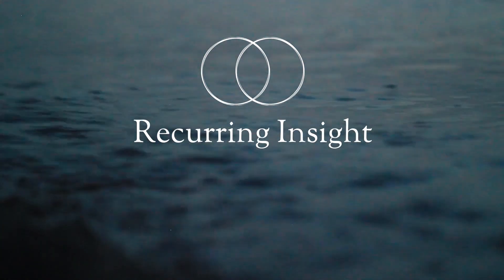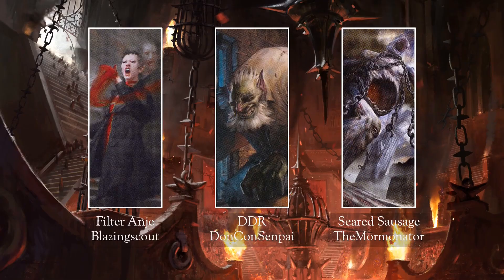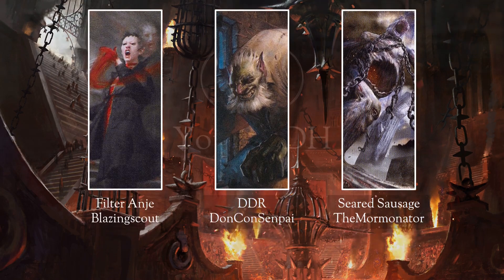Welcome to Recurring Insight. It's the beginning of your upkeep, so it's time for another episode. I'm your host, Michael. Today, we'll be looking at three Rakdos decks: Filter Anya by Blazing Scout, Dockside Doom Round by Donkhan Senpai, and Seared Sausage by The Mormonator. However, before we do that, I do have an announcement.